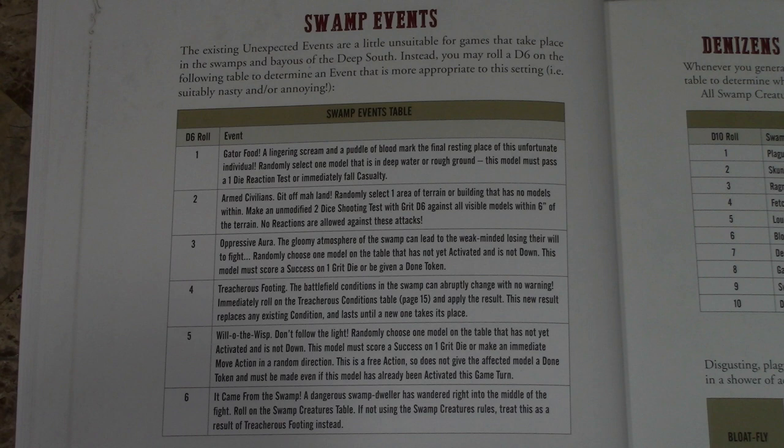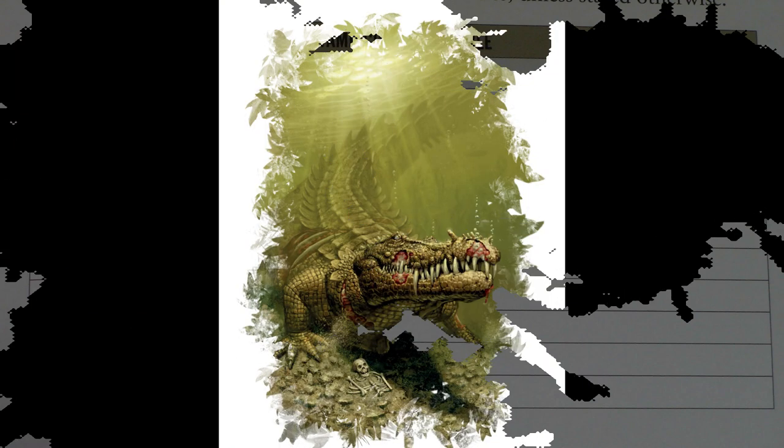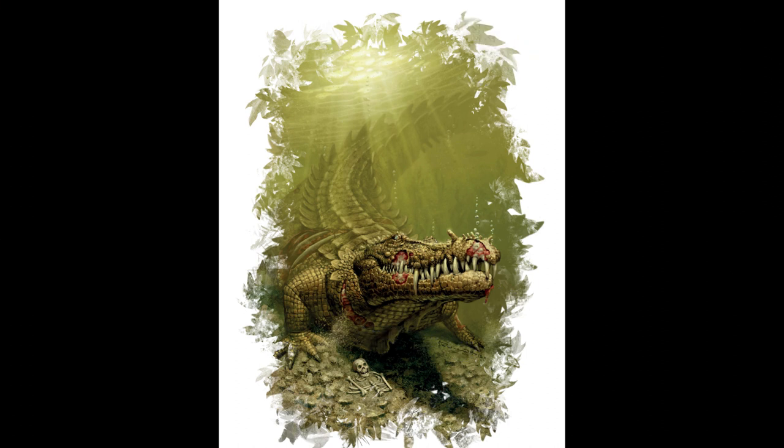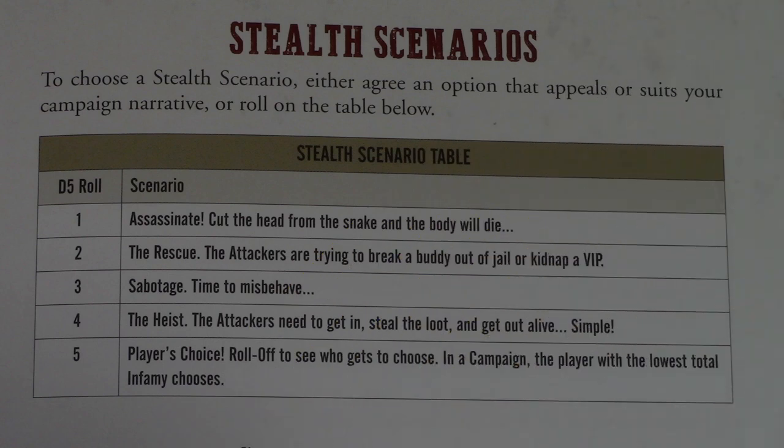There are events that could happen if you match a card and suit while in a swampland — some pretty nasty things. The next part covers creatures that can be found in the swamp. For example, the bloat fly explodes with acid when it dies. The Deep Folk are humanoid fish creatures. These creatures have been added for swamp encounters.